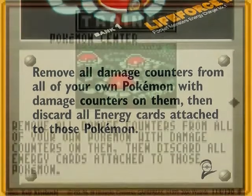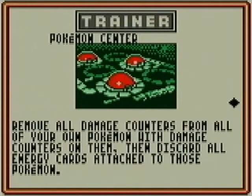Here's a card called Pokémon Center. It says: remove all damage counters from all of your own Pokémon with damage counters on them, then discard all Energy cards attached to those Pokémon - those Pokémon only. This was used with the Base Set Alakazam, which had Damage Swap. What you would do is get a Chansey or some other high HP Pokémon, move all your damage counters there, play Pokémon Center making sure there's no Energy on the Chansey so you wouldn't lose any Energy cards. The point was to stall your opponent out until they ran out of cards in their deck and lost.